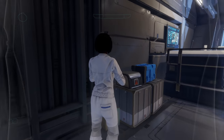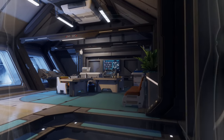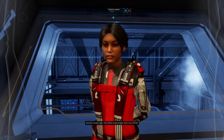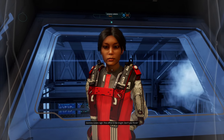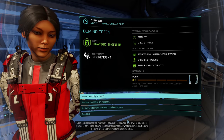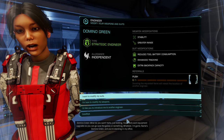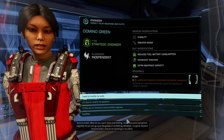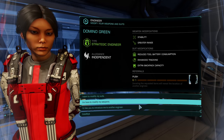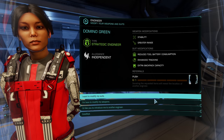And there she is. Is it just me, or has this all seemed just a little bit too easy so far? This office is too bright. What do you want? Just kidding — you clearly want equipment upgrades so you can go save the galaxy or something. Whatever, I'm game. Name's Domino Green, and you're standing in my office. She offers suit modifications and weapon modifications.